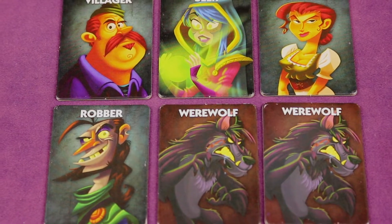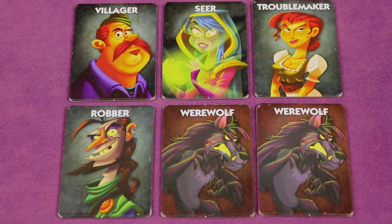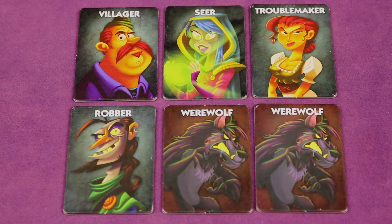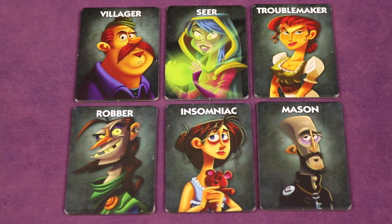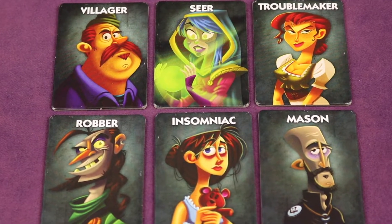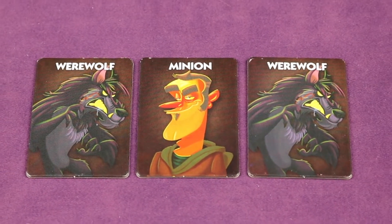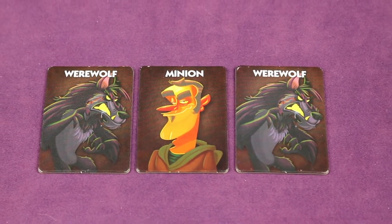One Night Ultimate Werewolf is a hidden identity game where players take on the roles of werewolves, villagers, or special characters with powers. Most of you will be on the village team and will be working together to find at least one werewolf hiding among you. But the werewolf team is doing their best to avoid being caught by claiming to be a member of the village team.